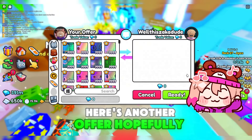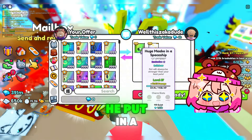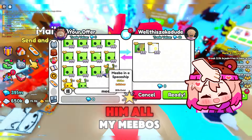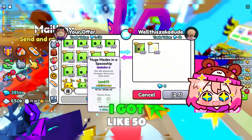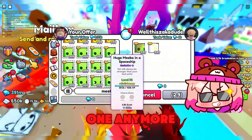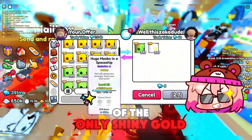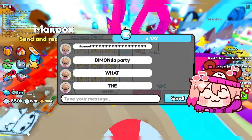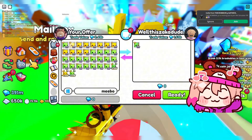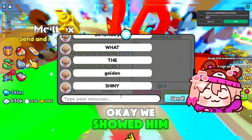Here's another offer. He put in a rainbow Meebo, and I don't really know why, but I want to show him all my Meebos. I got like 50 huge Meebos, and lots of them are gold. I don't have a rainbow one anymore, but I got one of the only shiny gold Meebos. He's freaking out. Okay, we showed him all the Meebos — let's try to find a real offer for the butterfly.